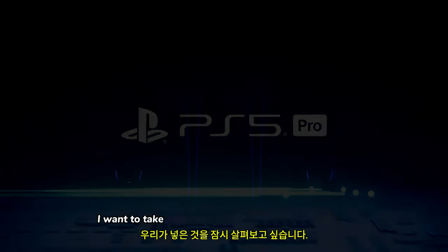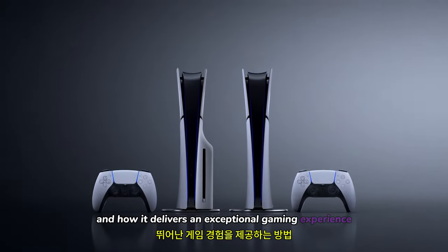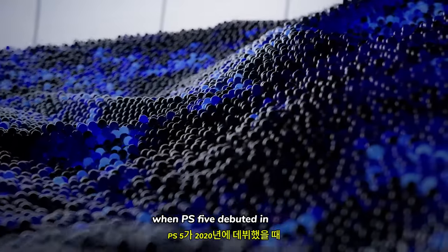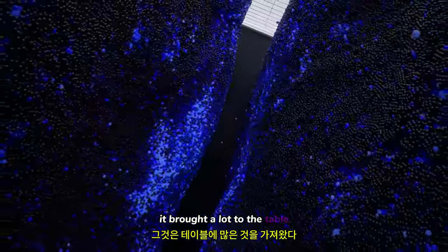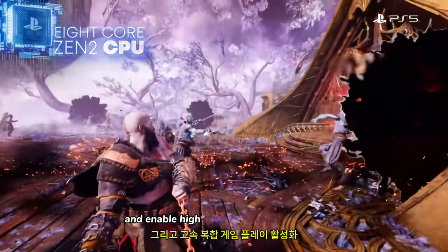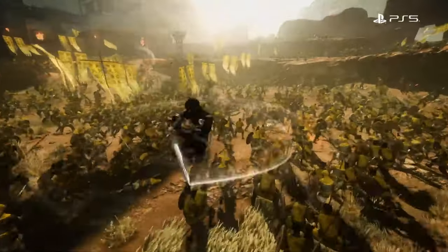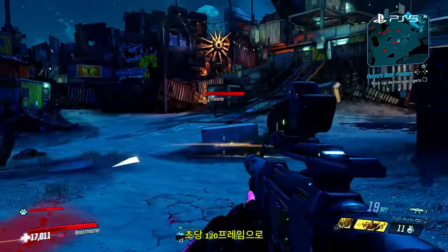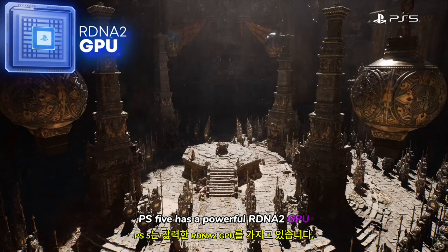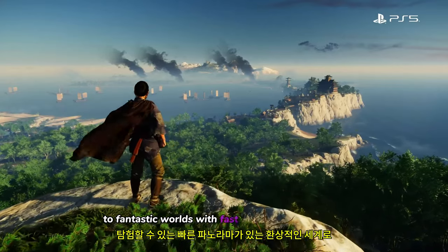But first, I want to take just a minute to look at what we put in the original PlayStation 5 and how it delivers an exceptional gaming experience. When PS5 debuted in 2020, it brought a lot to the table. Eight Zen 2 CPU cores form the brains of PlayStation 5 and enable high-speed complex game playing with character counts reaching into the hundreds and frame rates that can be as high as 120 frames a second. PS5 has a powerful RDNA 2 GPU, which can render anything from intricate details to fantastic worlds with vast panoramas to explore.